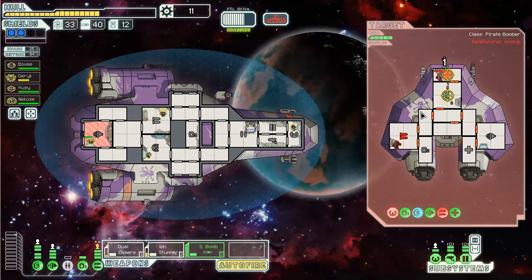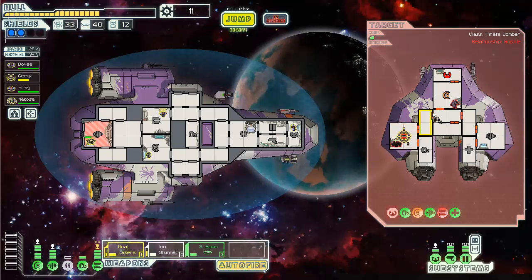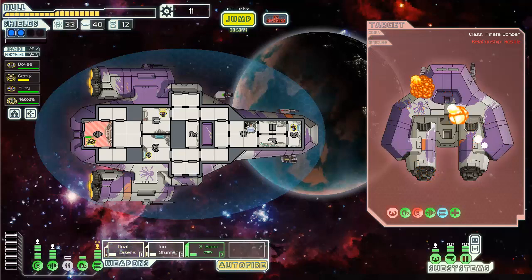It takes a little bit of synergy to alternate between the ion stunner and the dual lasers because they like to charge at the same time, and the dual lasers usually hit first - they always do if you do that. Now his shield is offline. I should probably ion stun his weapon. He has no evade anyway so he's pretty much screwed. And he goes down.